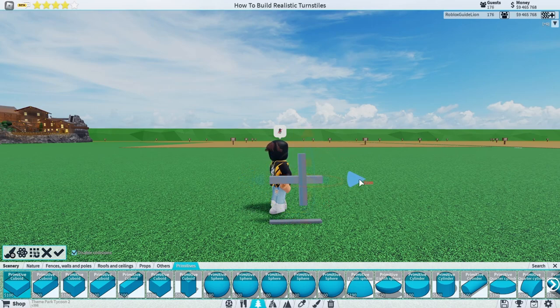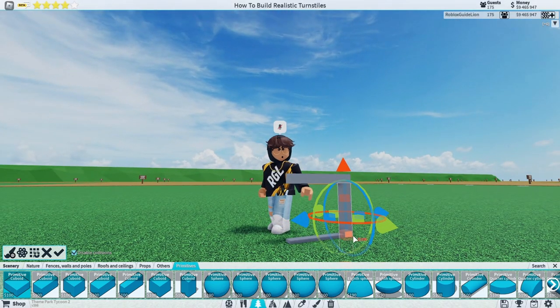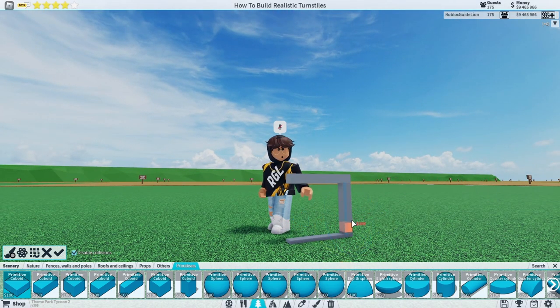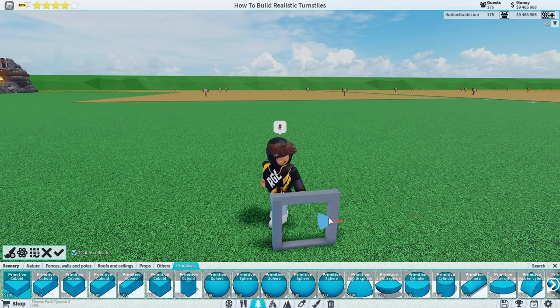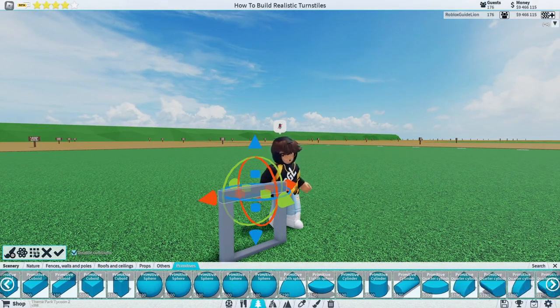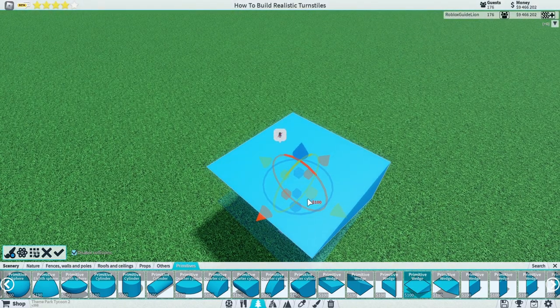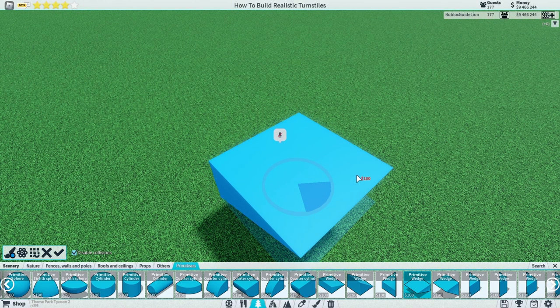Once you do that, turn these pieces to the side and line them up like so. Fill in the spaces so that you have a frame like this. Then select this piece — it's this primitive right here, the upside-down slope.